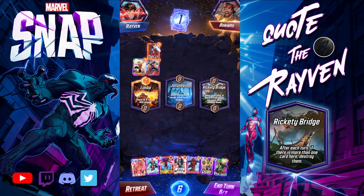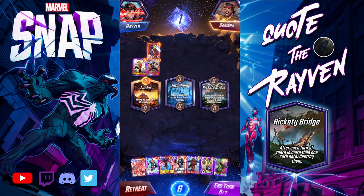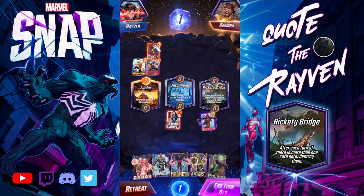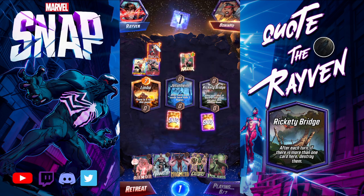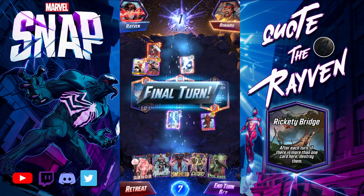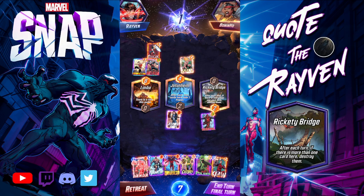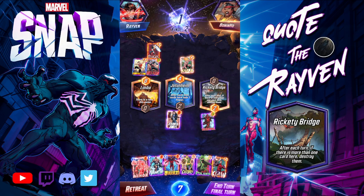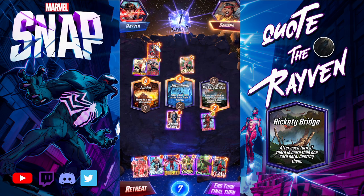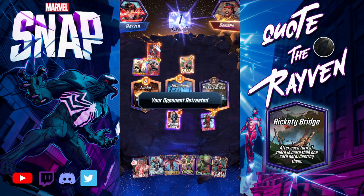It's turn six already. I can drop Jessica Jones in the middle, and Deadpool here. He's going to Ka-Zar — that's fine. Deadpool gets destroyed... wait, Deadpool didn't get destroyed. Oh, there's nobody there. Jessica Jones is going to get it — and he retreated.